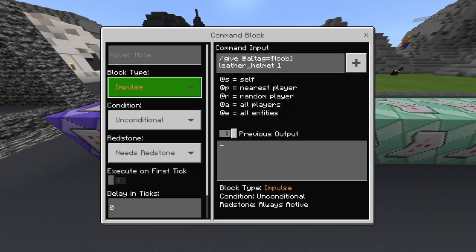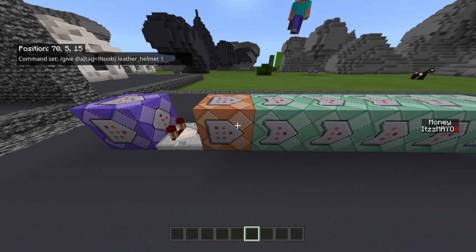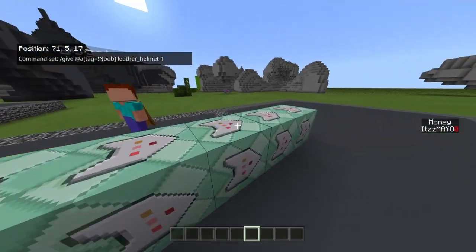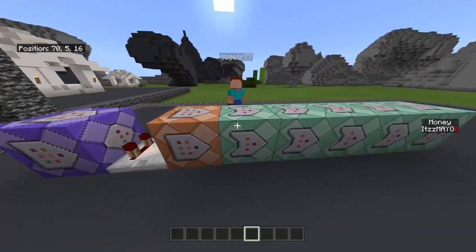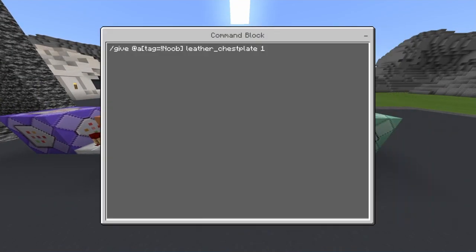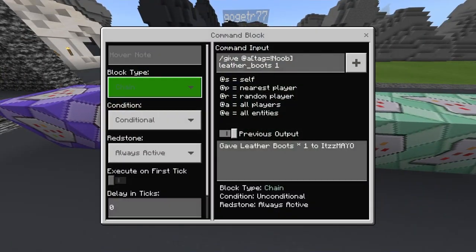This next command block is impulse, unconditional, needs redstone. Then do: slash give @a bracket tag equals exclamation mark noob bracket leather_helmet — or whatever armor piece you want, like diamond. Make sure the arrows are all facing the same way. The next four command blocks are basically the same thing, just changing the armor piece.